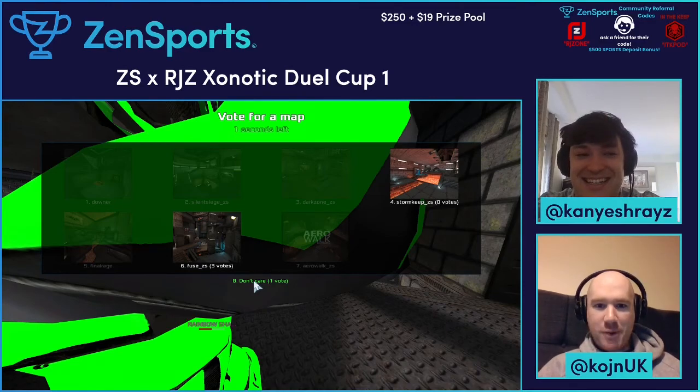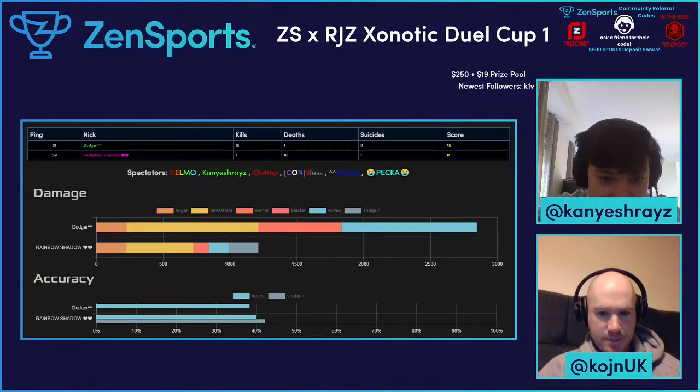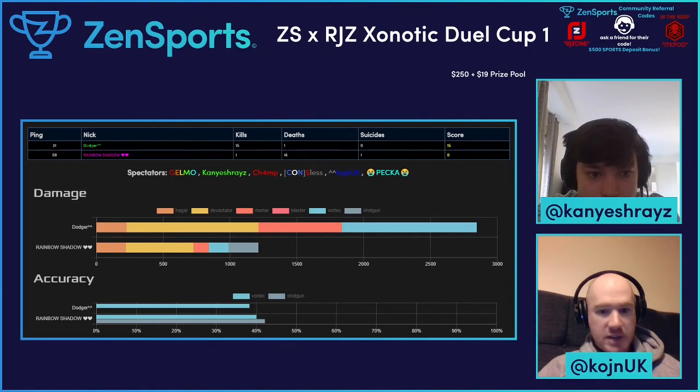What do you think's coming in round two? Honestly, I think more of the same is coming. Let's have a look at the stats first of all. Surprisingly, Dodger's accuracy with the vortex was around the 38% margin. Considering how fast-paced the game is, that is still a respectable accuracy.